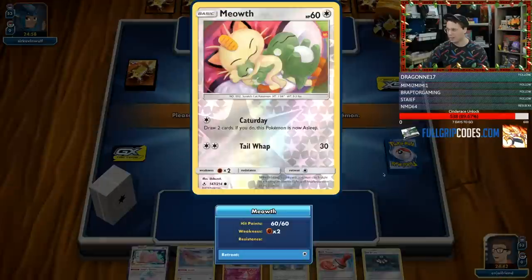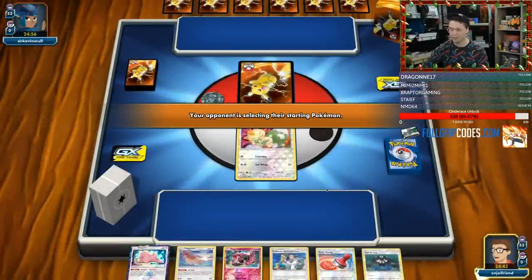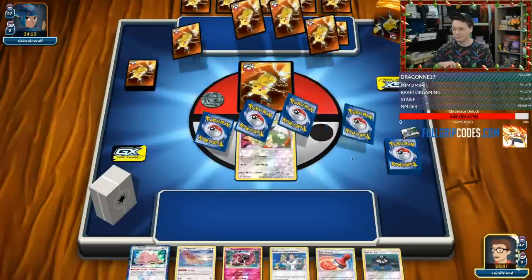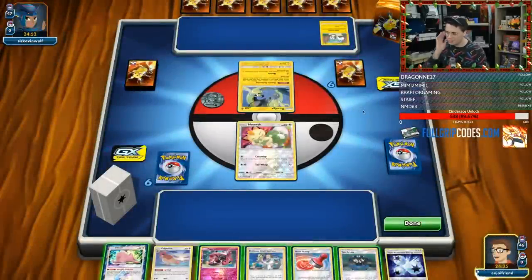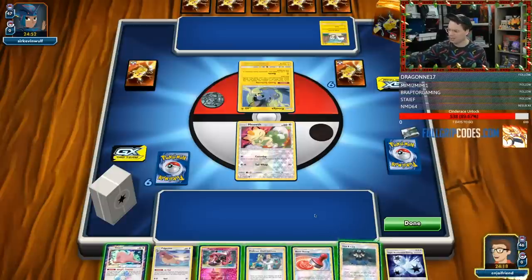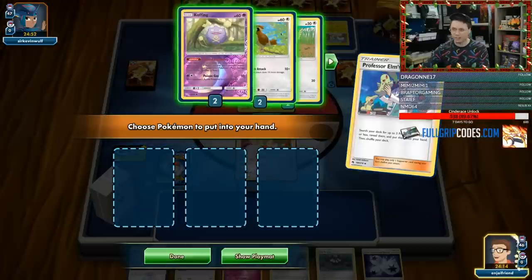Meowth here is the ideal starter — it can use Caturday. We've got a Lecture turn one, so this is just a good opening hand, which is not something we've been seeing too much with the Persian deck. And sure enough, we're playing against Amulga. This should be a pretty good matchup — theoretically, if we spread enough, that should be just free. I think we just try to set up an Oranguru situation; the deck should be pretty bonkers. We've got two Koffing in the deck, which is good, and the Weezing is in the deck too. So we're going to get two Pidgeys — I already have a Pidgeotto — and turn two have two Pidgeottos going.